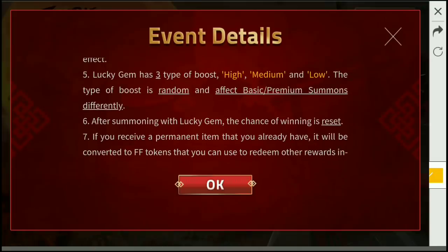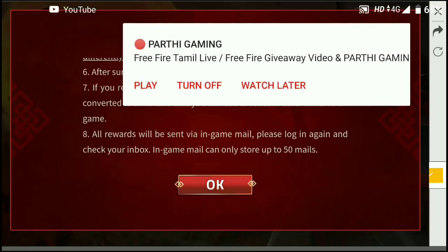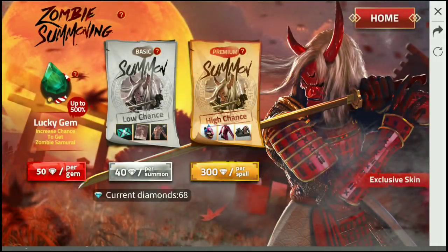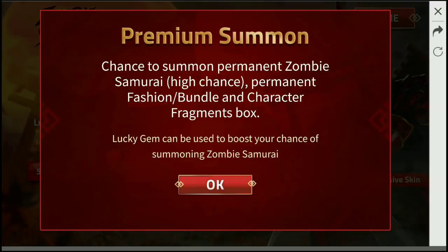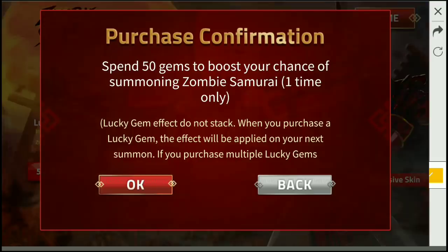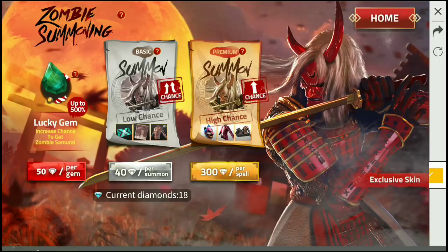The Lucky Gem count is 3 — it is low, medium, high. If you use the Zombie Samurai, you can boost the chance. When you use the gem, you can boost the chance and boost the Wipe. That's why you use the gem — you can double the chance for the Basic Summon.